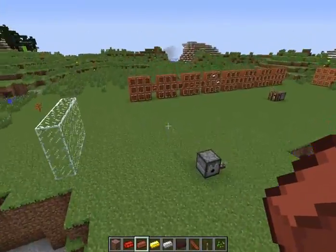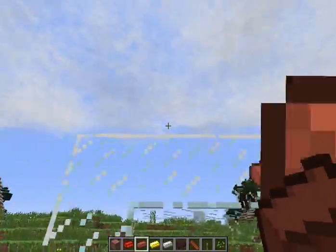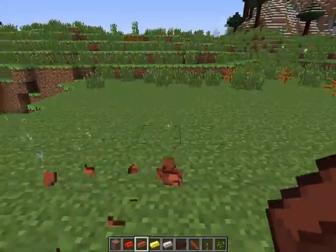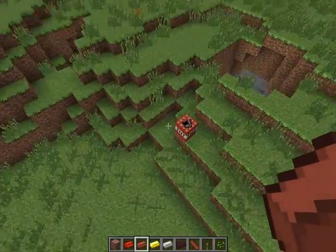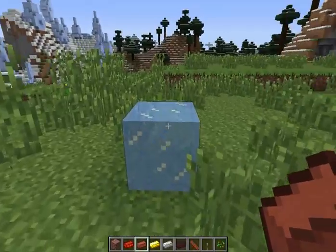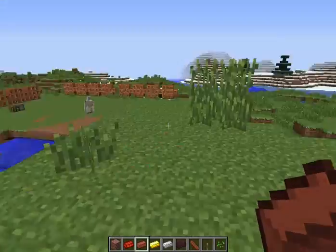I guess it has no timer — it just sets off TNT right away. It destroys glass as well, so if you want to be a little hooligan you can destroy people's windows. Let's set off some more TNT. I don't know if it destroys ice — let's find out. Nope, doesn't. Don't know why — it would make sense if it did.